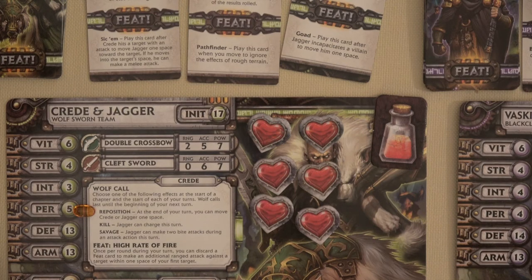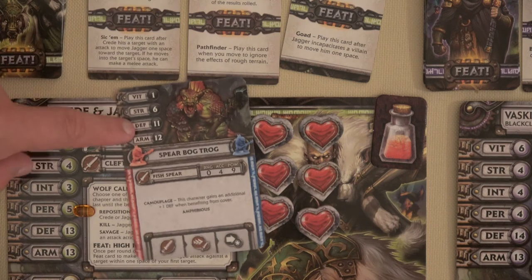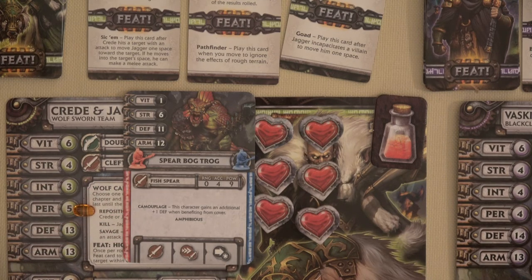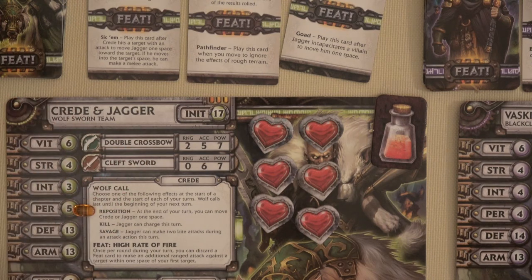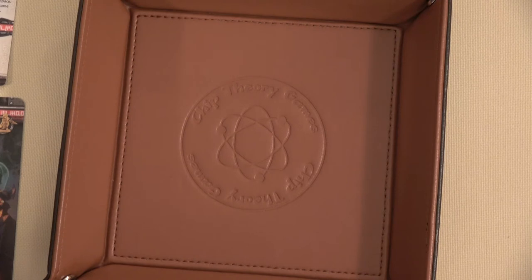How we determine success is two dice rolls. Each roll uses two d6s and we add our accuracy to compare against the enemy's defense. The Spear Bogtrog's defense is 11. Our accuracy is 5, so we need a 6 or higher on the dice. If we chose not to move this round, we could do a Hold ability and roll an additional die. But I'm going to have Creed move, so I'll only roll two dice — I only need a 6.